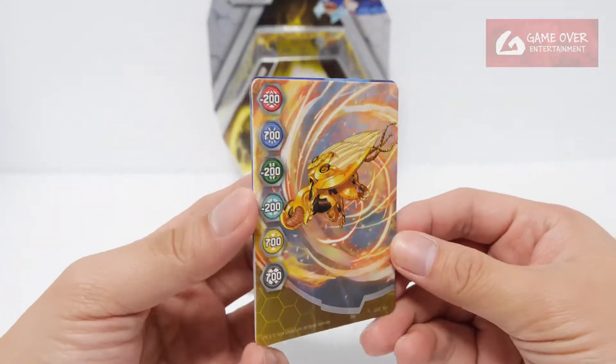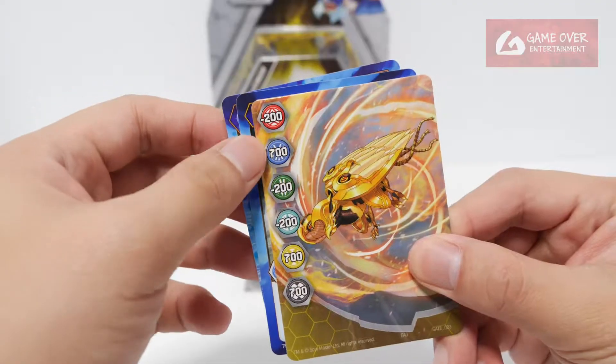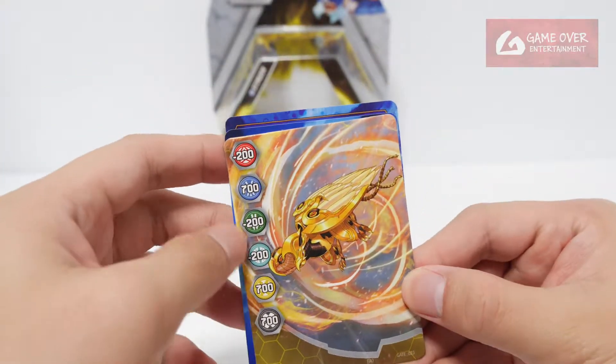So what gate card did we get? Gate number 23. The stats are: minus 200, 700, minus 200, minus 200, 700, 700. Wow, we got 700.